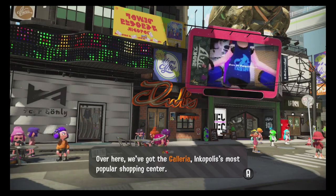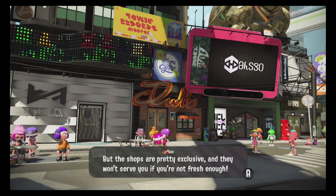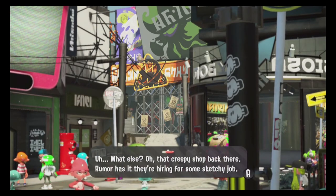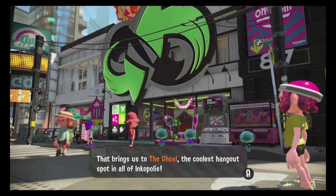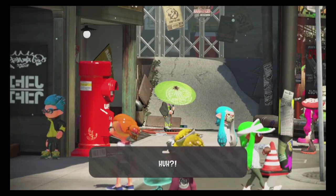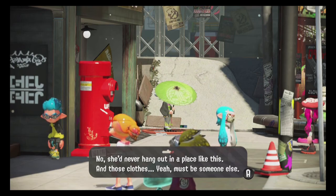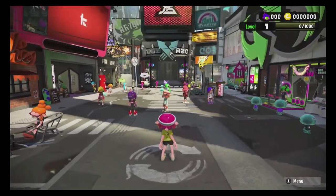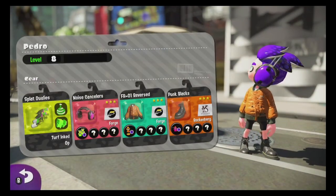There aren't really any other new weapons, just upgraded versions. The Dapple Dualies increase dodge speed but decrease range and fire rate. The Splat Charger got an upgrade where you can hold your charge for one second while in the ink. Then there's the GooTuber — mobility is better, range and charge speed are worse, but you can hold your charge for five seconds, which is helpful in some situations.